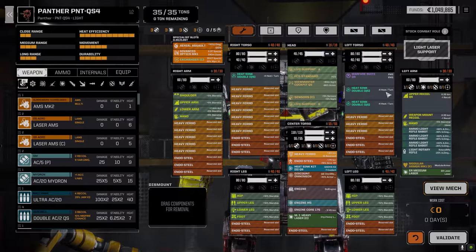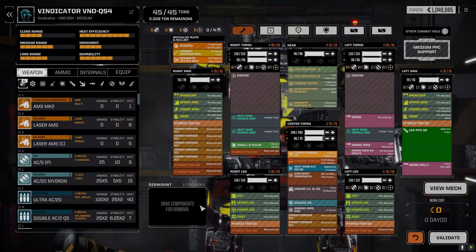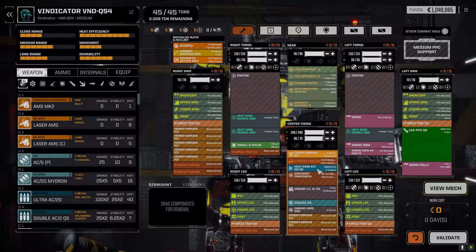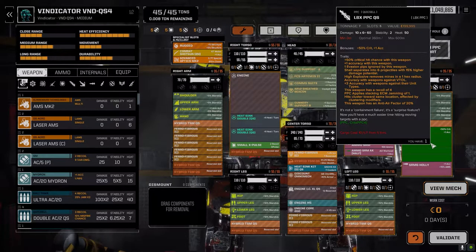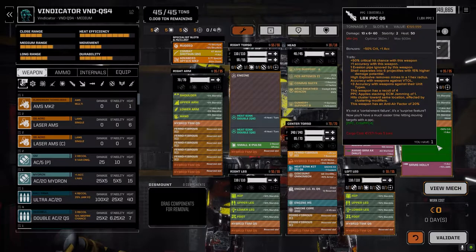Moving over to the Vindicator — I spent a long time loading this out and I don't think the build is quite right. I tried to stay as true to Quick Cell as I could, but there's not the right balance. It's an internal combustion engine, so it runs relatively cool. I went with an LBX PPC since it's a Quick Cell weapon. Paired with the combat shotguns, it should strip armor well. It's got best optics mark II. The recoil is four, which is a little high, so I stayed away from other recoil-adding weapons.